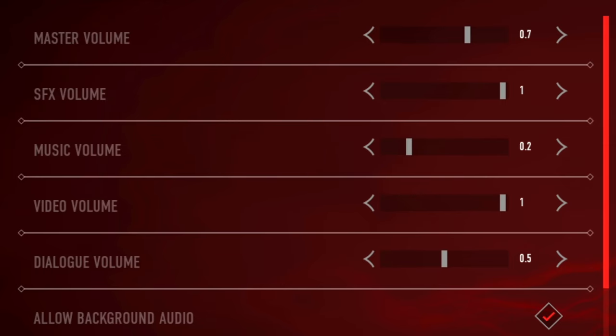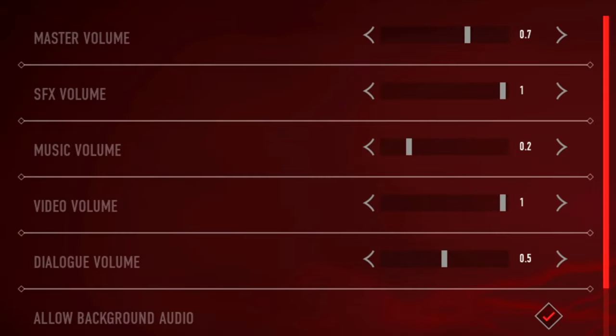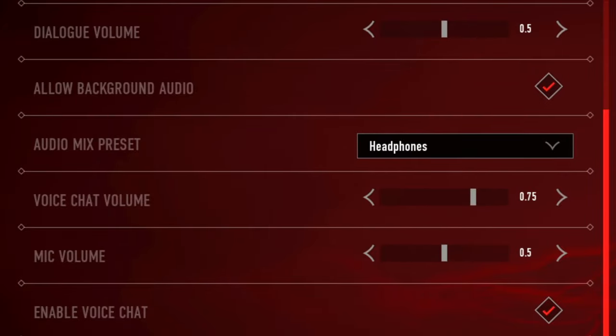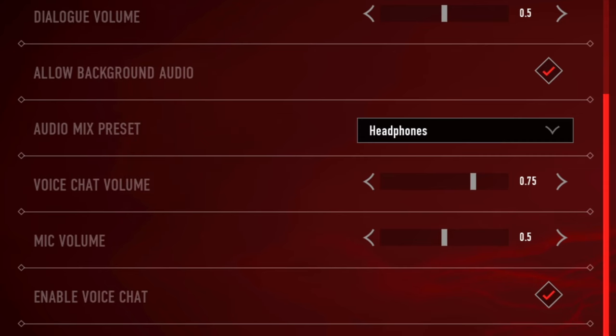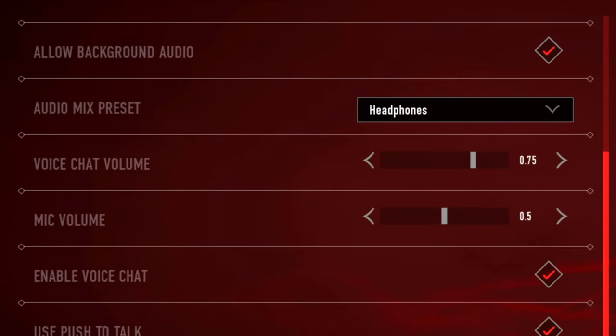For audio, I have master volume at 0.7 so it's not too loud or too quiet. The most important setting is sound effects volume — people climbing walls can be quiet but noticeable, so I recommend setting it to 1 so you can hear enemies coming. Music volume is personal preference. Dialogue volume I have at 0.5. Background audio didn't show any major difference in my testing.